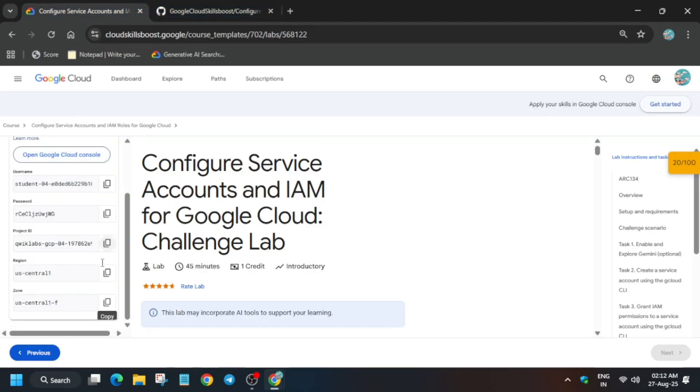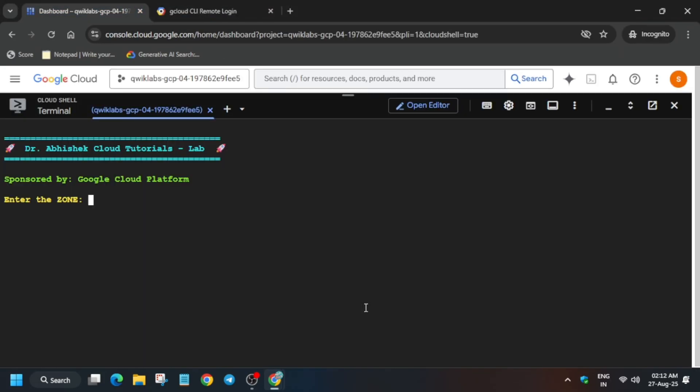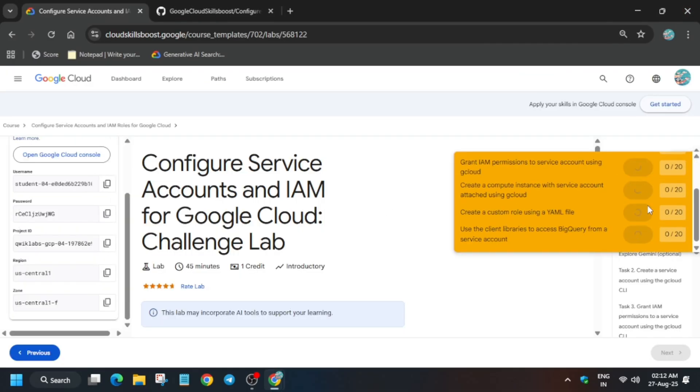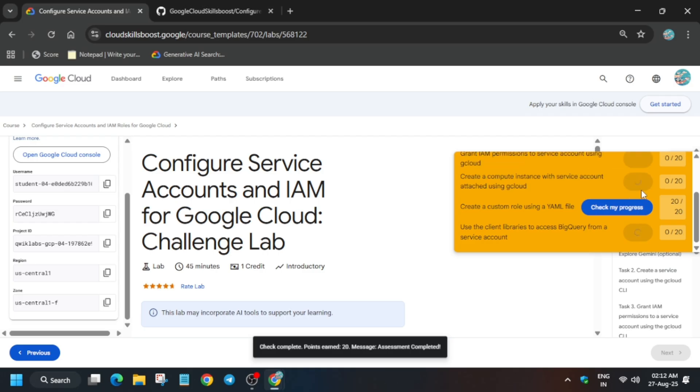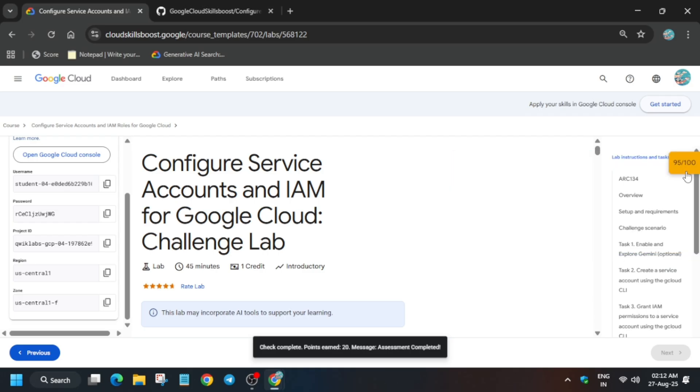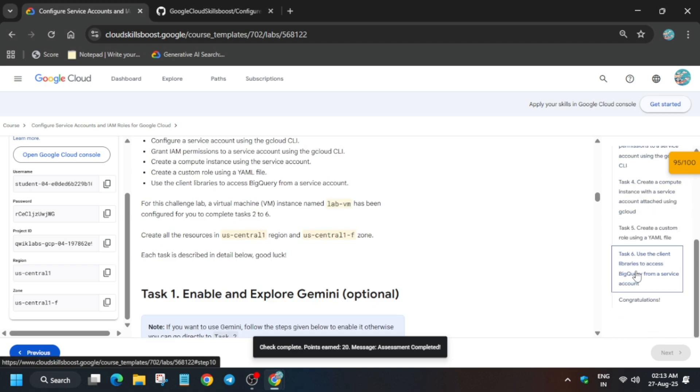Rerun if you are getting any kind of error, and then export the zone like this and run. If you are getting 80 out of 100 or 95 out of 100, you have to run it again. You can see here I have got almost all the scores except one — basically the BigQuery score where we got the error. I am running the command again. Here you can see we got 95 out of 100.